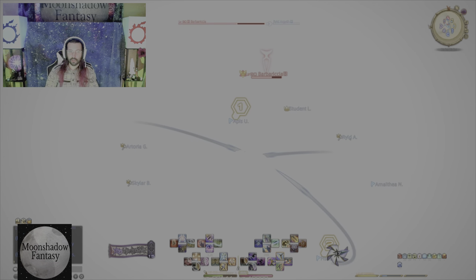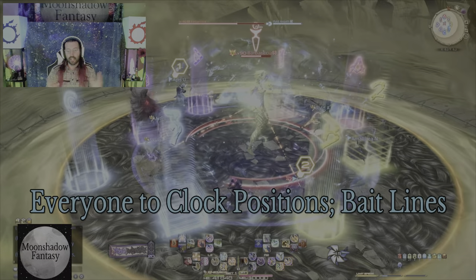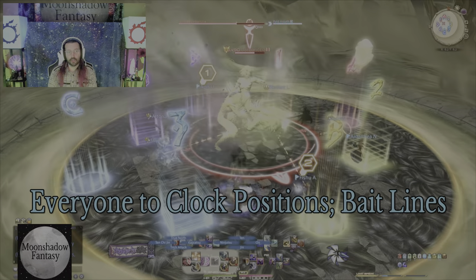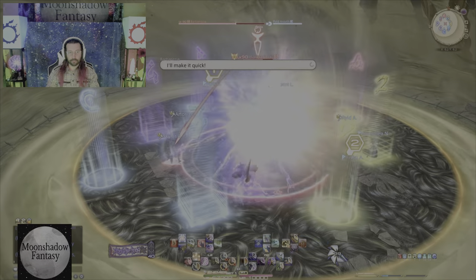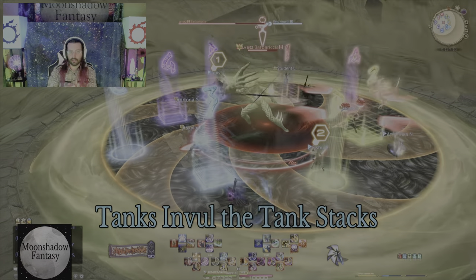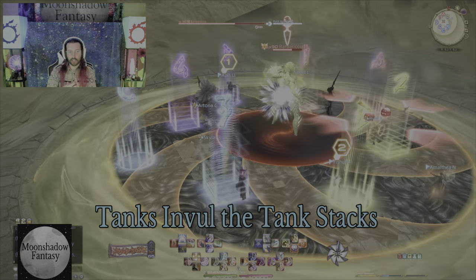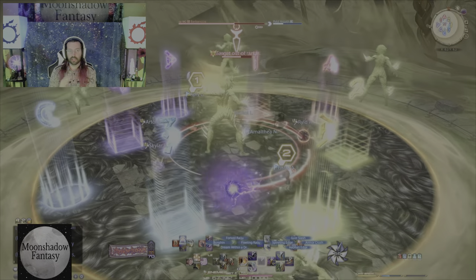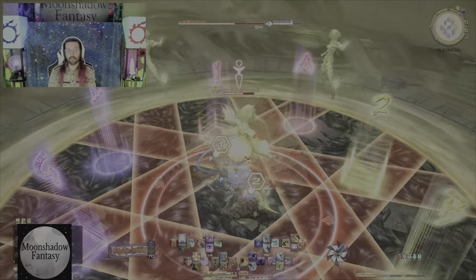Next up is phase two. You'll notice some green underneath her — just don't stand in the green. At the start of phase two, everyone goes to their clock positions. Tanks and healers are going to get a line attack at them, and the boss will dash to those people. As soon as she dashes to you with that line and hits you, just move out of the way — left or right doesn't matter — because an AOE is going to come under you immediately afterwards.